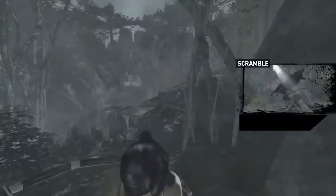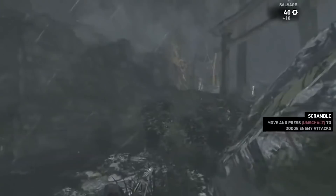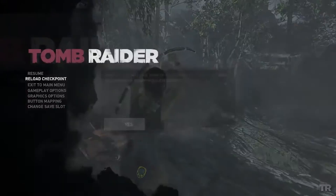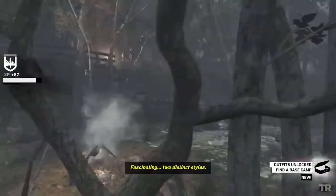Now we are jumping rather than rolling. Might depend on the shape of the terrain — if it's too steep uphill, rolling might not work as well. In that cinematic we met both our main villain Matthias as well as a couple of other survivors from the shipwreck. I think just Sam actually — Sam, who's Lara's best friend.